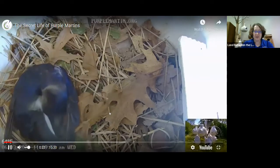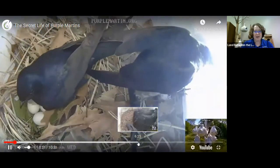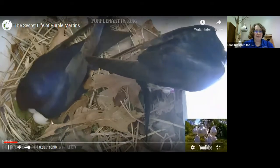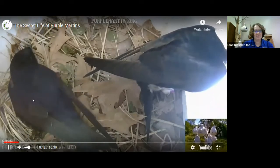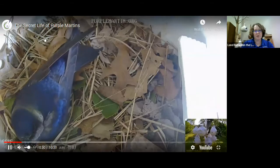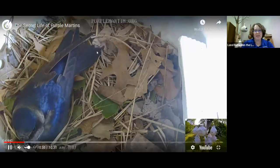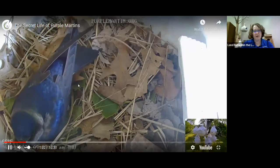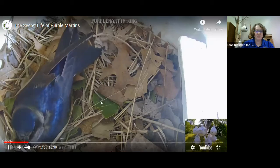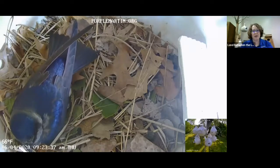This is the female — they call her Manha — and this is her mate, called Paia. She heads out to eat while he settles in covering the eggs. In the nest you can see grass, leaves, and mud underneath; sometimes they even add shells from lakes for calcium. Once the green leaves start showing up you know mama's going to lay eggs soon — often from cherry trees and others with natural insecticides that keep the babies healthy.